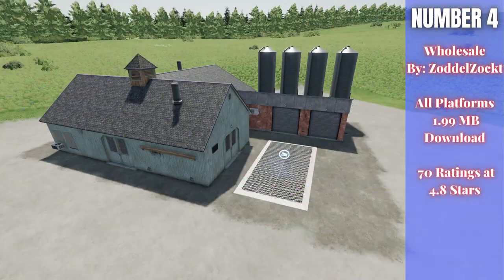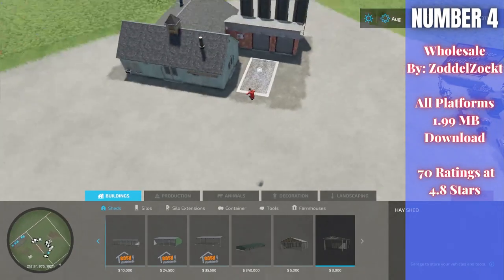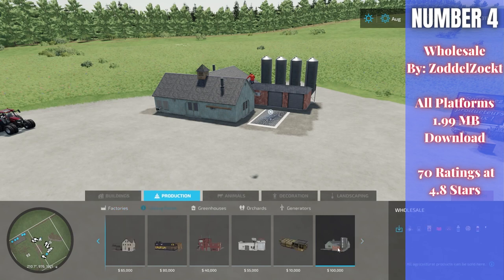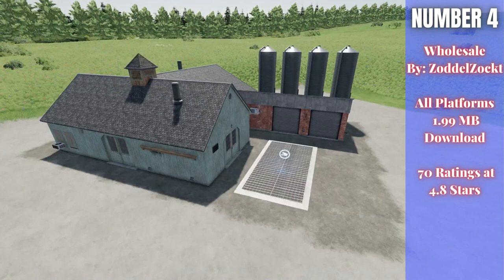For number four today we have the Wholesale mod by Zottle Zock, 1.99 megabytes to download for all platforms, currently rated 4.8 out of 5 stars with 70 people having rated it. This is essentially a sell point — in build mode under production and selling points at the very end, you have the Wholesale point which will take all these various items. People really like this one, so there you go — that is the Wholesale sell point by Zottle Zock.